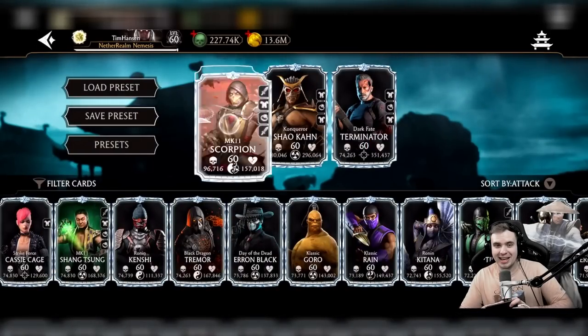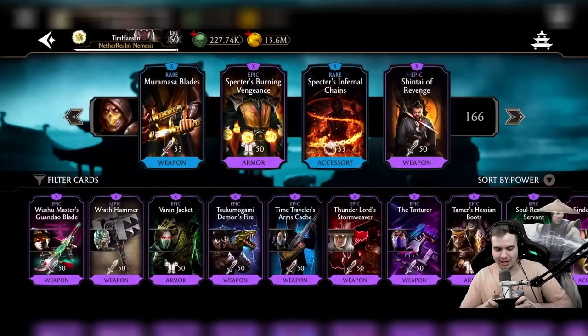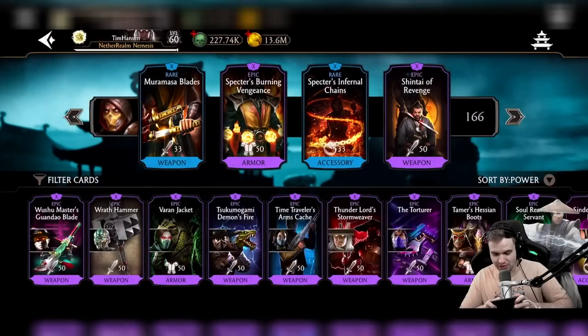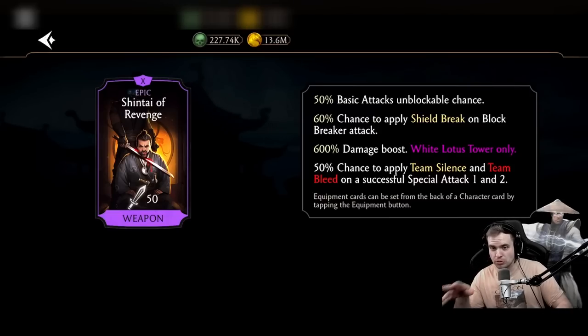Look at the Scorpion — look and weep. So we have more Masa Blades for some extra unblockable chance, a bunch of fires and stuff — all that good stuff. The star of the show today is Shintai of Revenge: 50% basic attack unblockable chance. Absolutely, in my opinion, the best piece of gear in this whole tower.